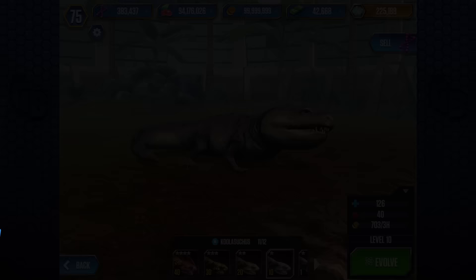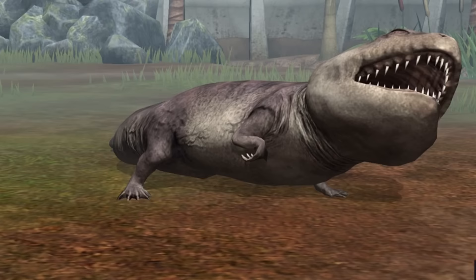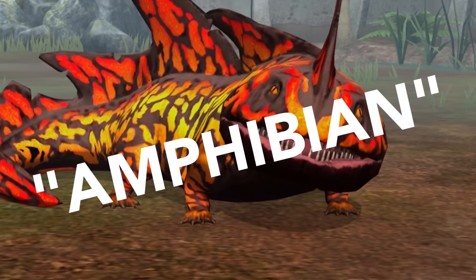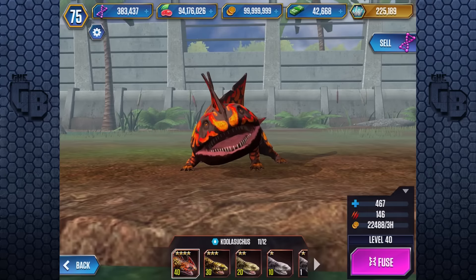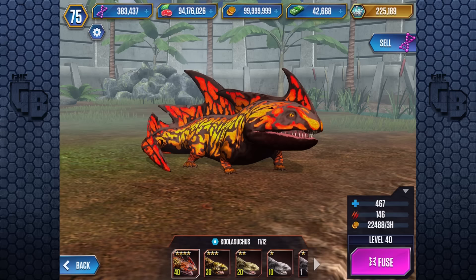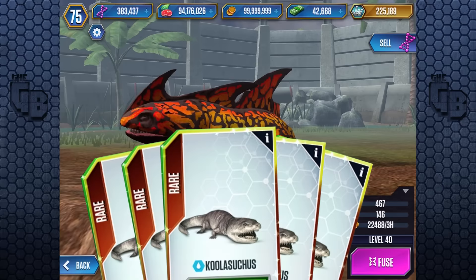Starting out our list relatively weak is Koolasuchus, also known as Kool-A-Suchus. Now with 116 dinosaurs so far in the game, you might be asking why it's at number 10 when there must be far stronger dinosaurs. And yes, technically it's not a dinosaur — it's actually a reptile that lived in the same period. Koolasuchus is relatively cheap, clocking in at 610 DNA, 467 health, and boasting a whopping 146 attack maxed.